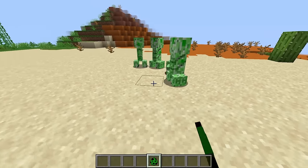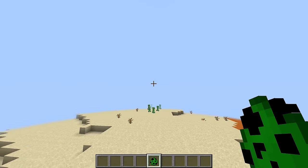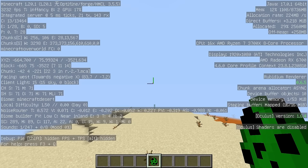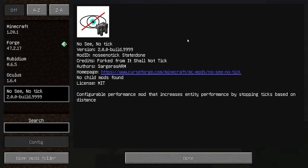No See No Tick is a configurable performance mod that increases entity performance by stopping ticks based on distance. The mod allows up to a four-times performance increase in large mod packs by disabling ticking for entities that are too far away from the player, with a configurable distance and blacklist.